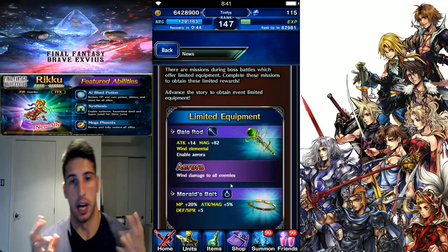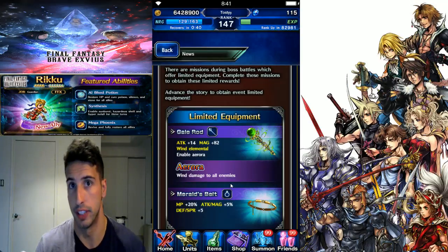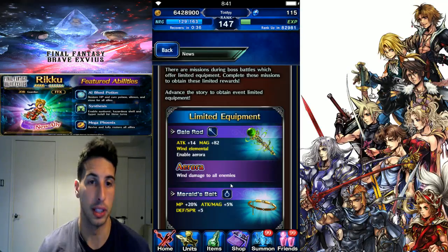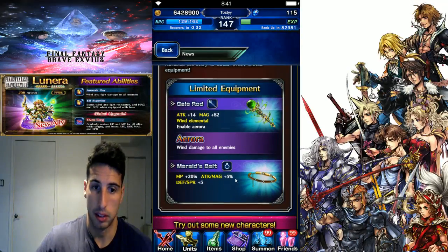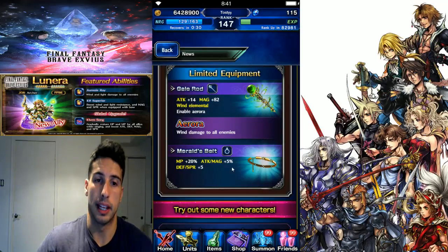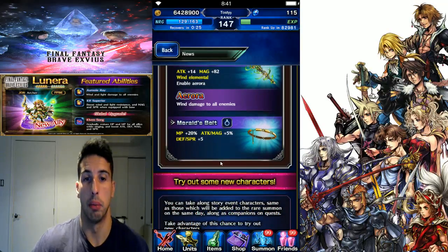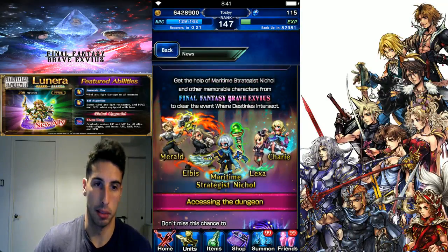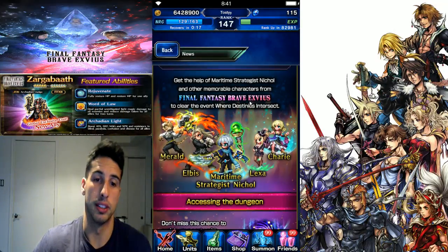Whether you're new to the game or an OG veteran, it's still fun to have these equipment pieces because you never know when you can use them. You also get Merrill's Belt: MP +20, attack/magic/defense, attack and magic +5%, and defense and SPR +5 on the raw stats. This is gonna be the team you use - you're gonna be able to summon four units.